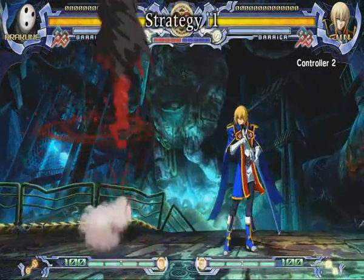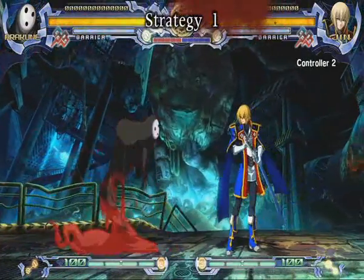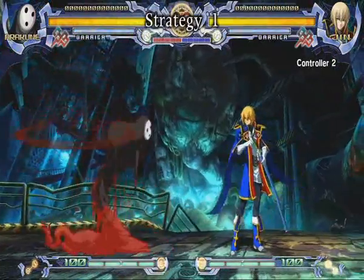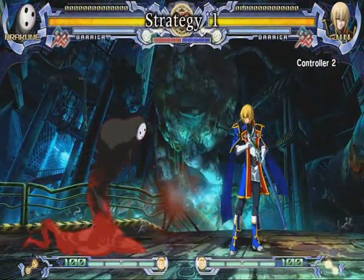The first thing to talk about is summoning clouds. One of the most important things for an Arakune player is knowing how to safely summon a cloud. The most basic way to get a cloud out, especially at the start of a round, is to super jump backwards, double jump, and then summon the cloud.